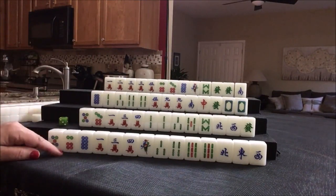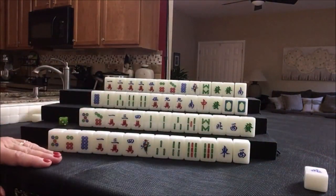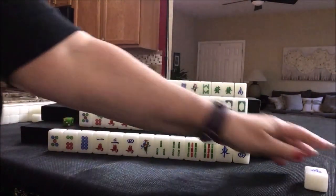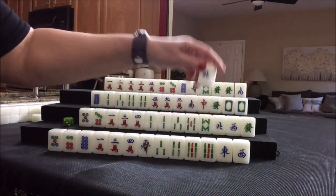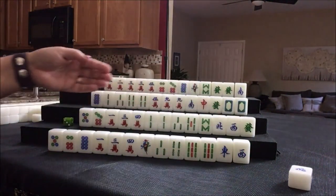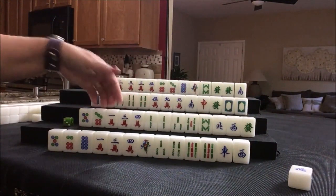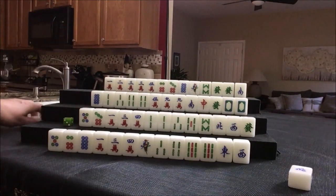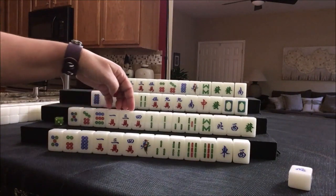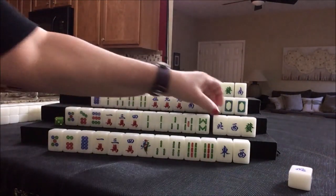So we're ready to start. We're going to discard — starting by discarding north. I'll use this to mark whose turn it is. Nobody can take the north. This is not a game where you can pick up the tile and hold it. You can only claim a discard to complete a block — and here we have a single north. You cannot claim a discard to complete a pair; it has to be three of a kind or three in a sequence.